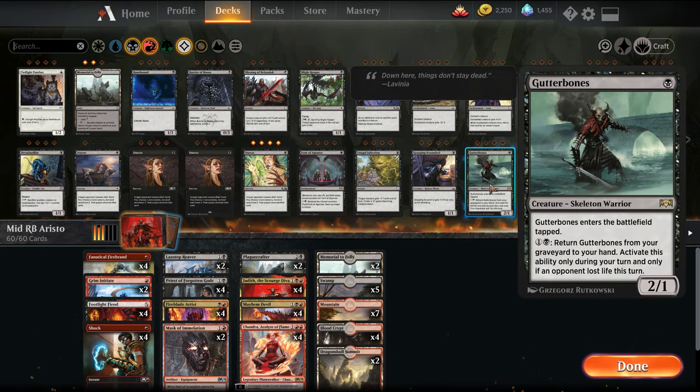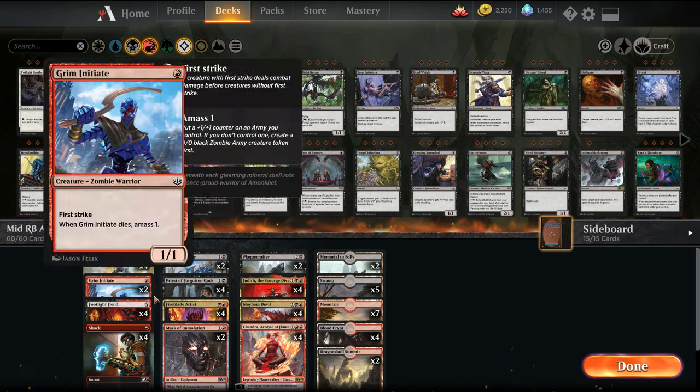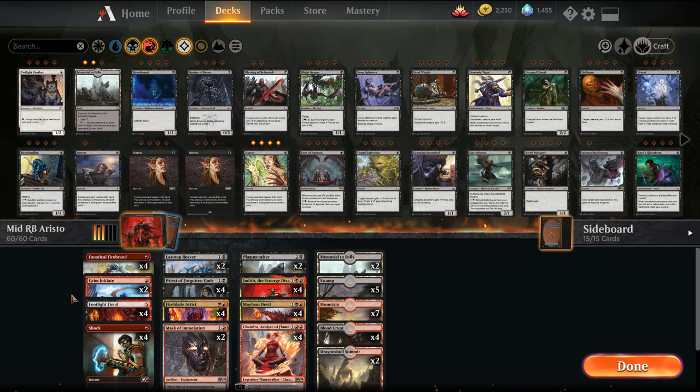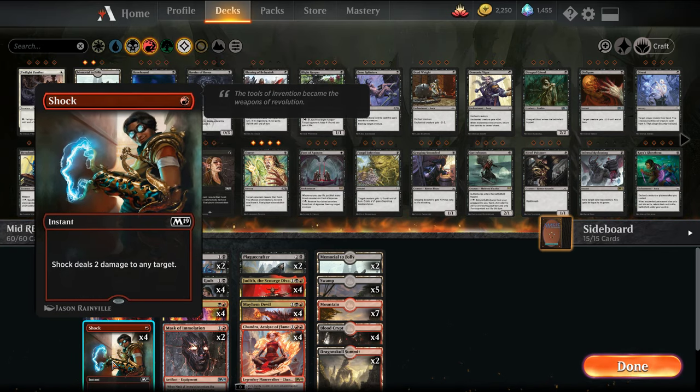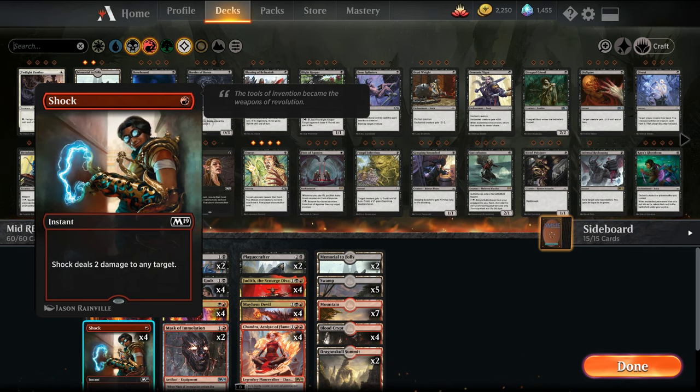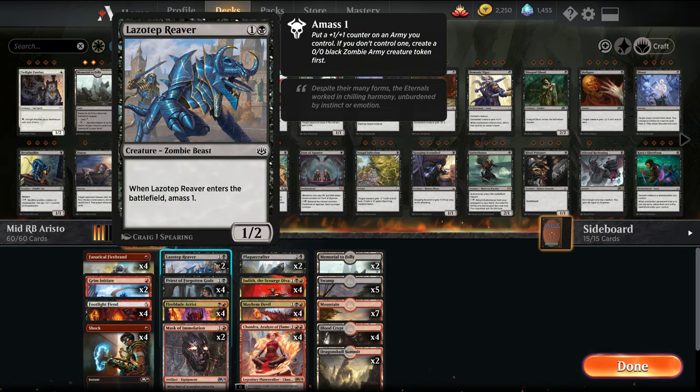Gutter Bones will come in when we go to the non-budget version. We have Footlight Fiend — when it dies you get to ping a damage. So you see kind of a theme here. We have our Shocks, just good overall removal in the format, pick off early elves.